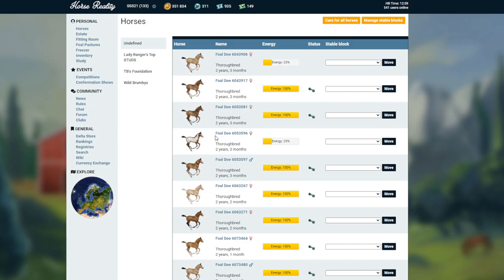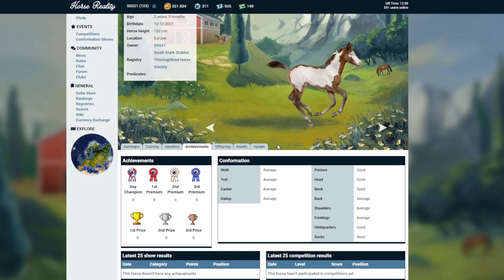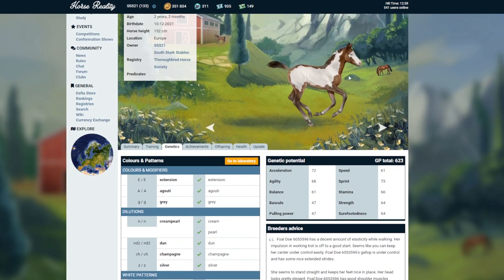I also wanted to show you some other colours we've managed to breed last time, including this gorgeous blue-eyed Tobiano type pattern. Really, really nice. I did genetically test him. I did ask you guys about this in a video that was supposed to come out but it crashed. He's a Bay Tobiano with blue eyes - that's what he is.